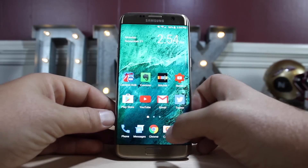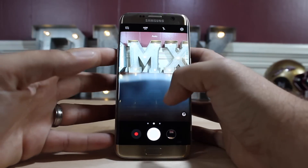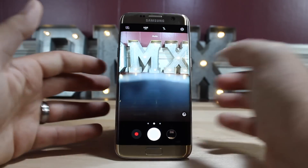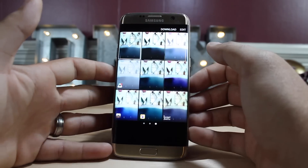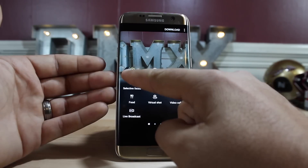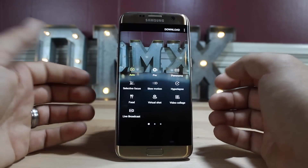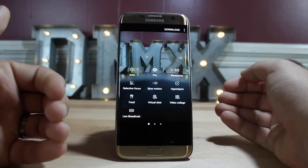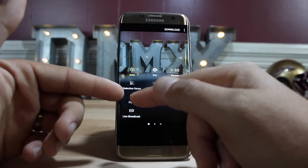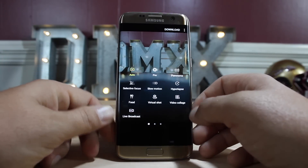There have been some changes to the camera app as well — it's more like the Galaxy Note 7 version. You can swipe up to switch to the selfie camera or swipe down to return to the rear-facing camera. Swiping left gives quick access to all your filters, and swiping right gives quick access to all your settings. You have auto mode, pro mode with options like ISO and white balance, panorama, selective focus for bokeh effects, slow motion, hyperlapse, a food shooting mode, virtual shot, video collage, and even live broadcast.